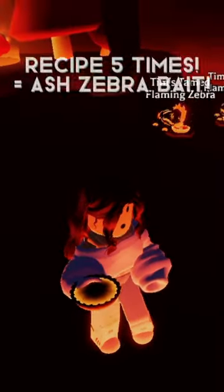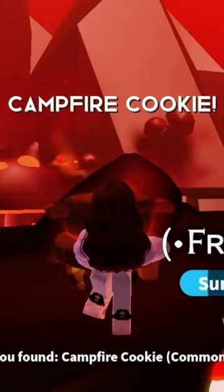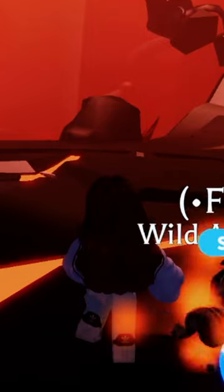Once you've done a recipe five times you will get the ash zebra bait. However, sometimes when you cook a recipe you get a campfire cookie, which you will then throw on the ground and a zebra will come.